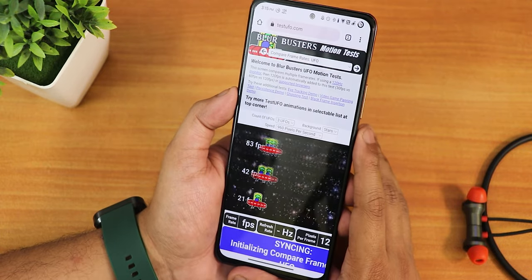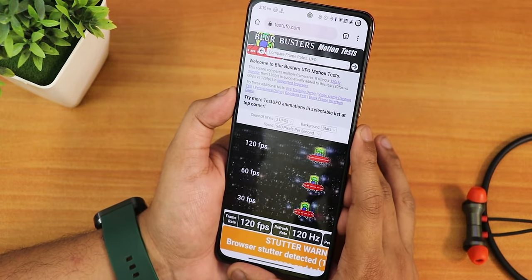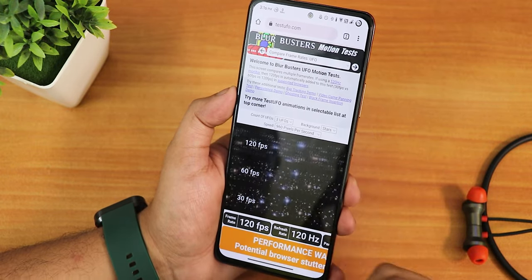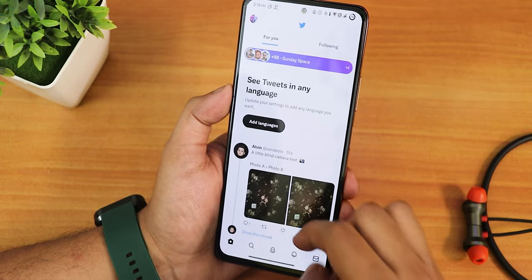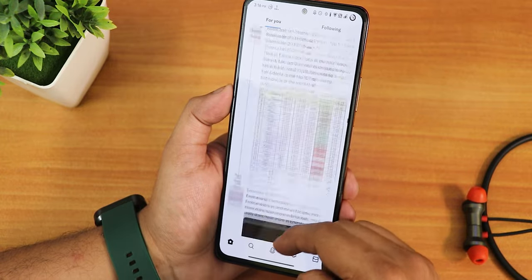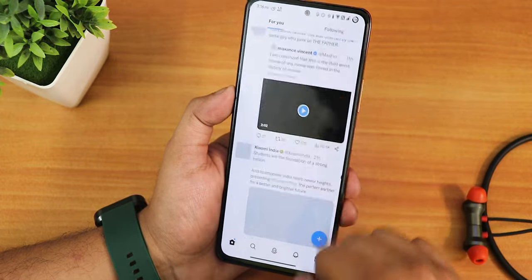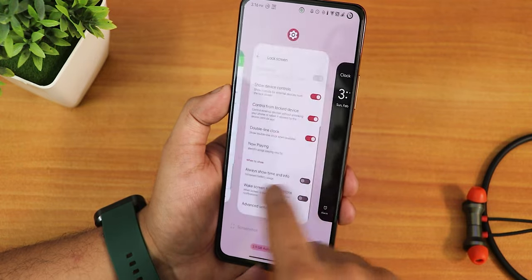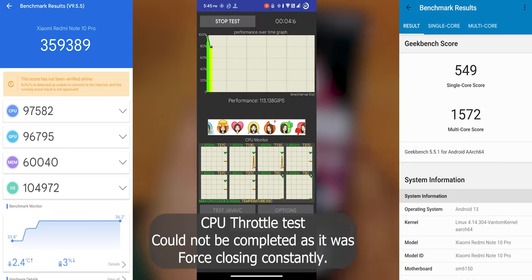The app lock is working — when trying to open a locked app it prompts authentication right there. RAM management is really good. Now let's talk about the overall daily driving experience: this is a good ROM but the force-closing of apps can be annoying. The 120Hz display is working all day long. Scrolling in Twitter is smooth enough — there is a slight choppiness here and there, but overall the experience is good. Switching between apps is smooth. Here are the AnTuTu and Geekbench scores with a CPU stress test on this build for performance reference.